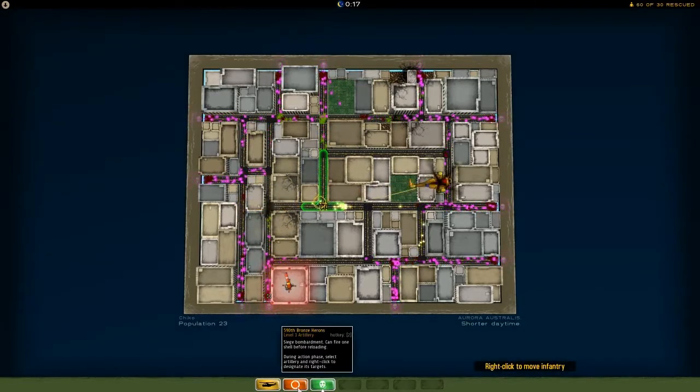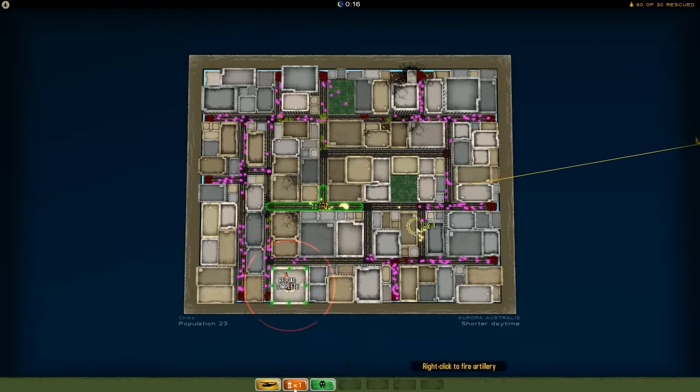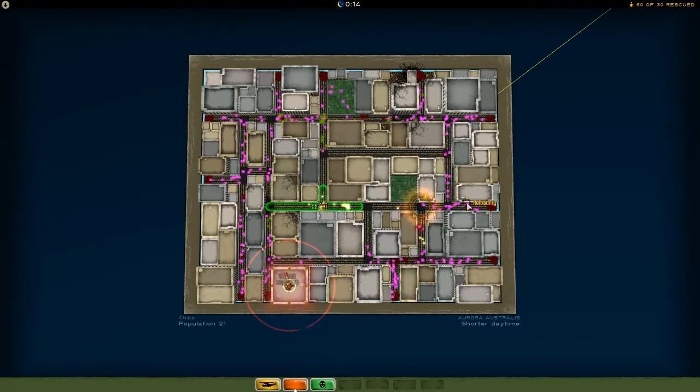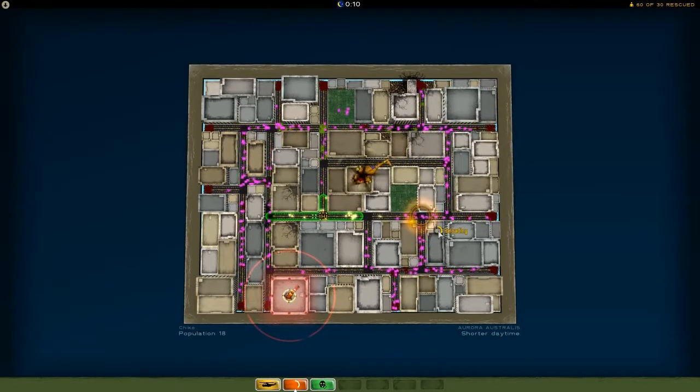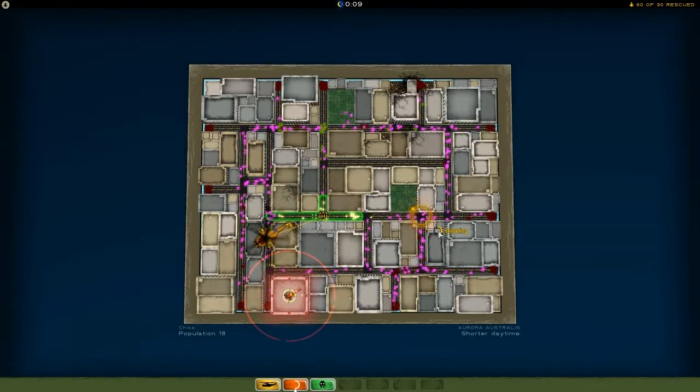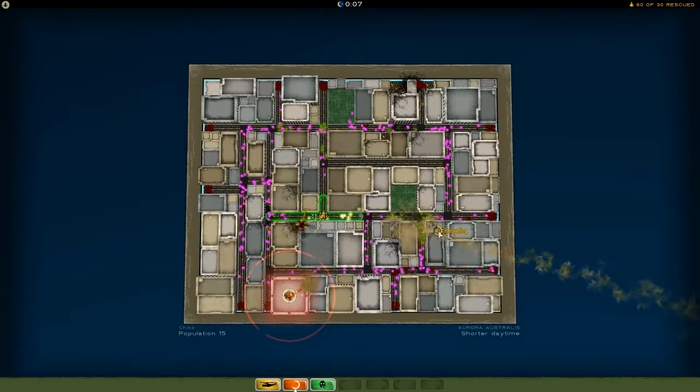I'm not sure if we'll get another load out — we might do. The mercenaries have a lot of work to do. Come on, the helicopter — there's a massive group there. They turn back humans. As you can see, the mercenaries are really good at keeping the zombies away.